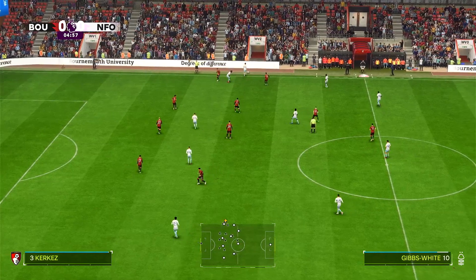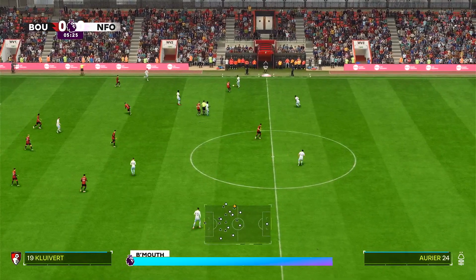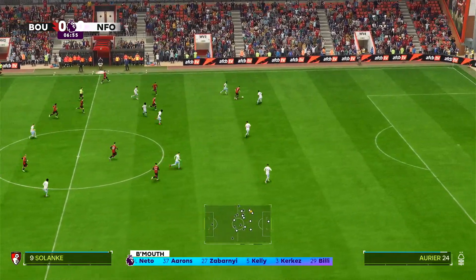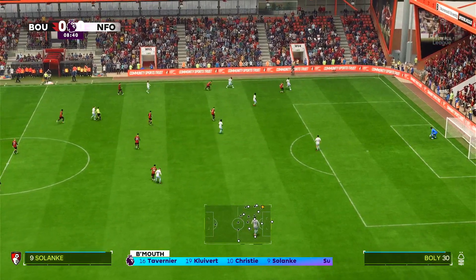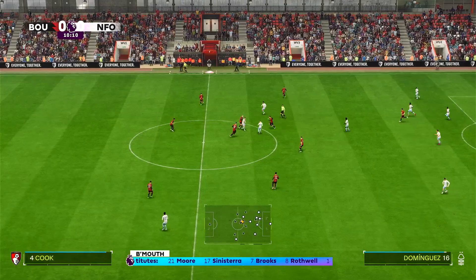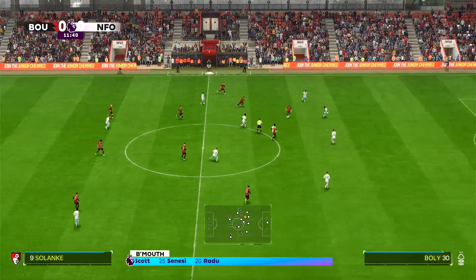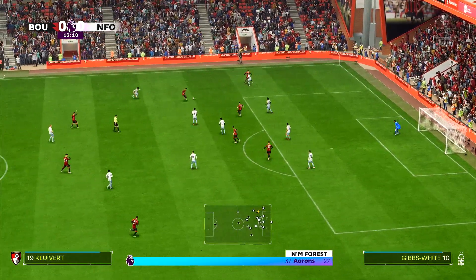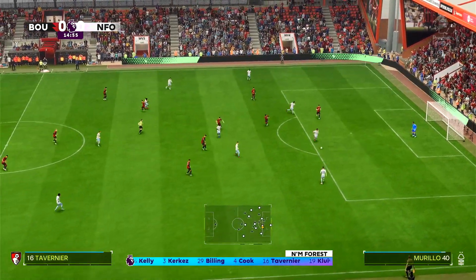Nottingham attacking right to left — they've earned a throw-in early but then given away a free kick. Bournemouth have possession now. Solanke was isolated up front. Back to Turner the goalkeeper, who distributes it long — it's headed down, then past Gibbs-White who is dispossessed. Solanke on the ball, back to Kluivert, trying to play it through to Solanke but good defending.